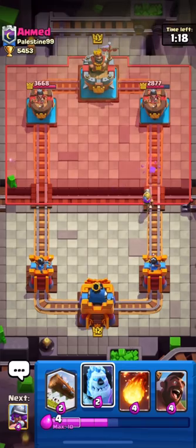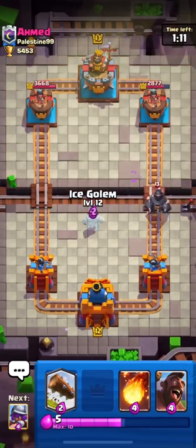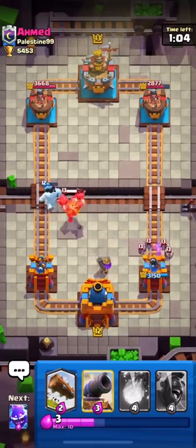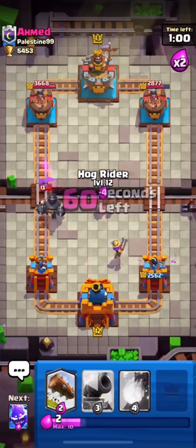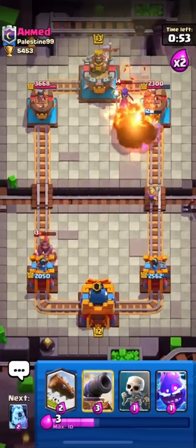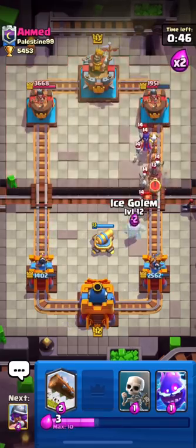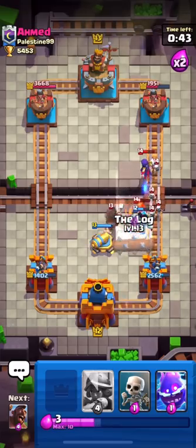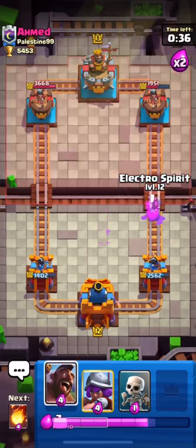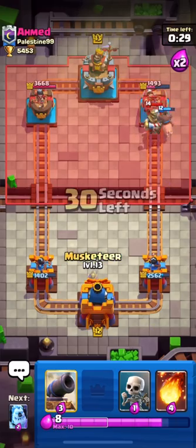I'm low on elixir so I won't send my hog yet — I'll wait for his play. He just put down his mega knight. If I had pushed with my hog I could have been in serious trouble. His bats are dealing damage though. I'll distract his mega knight again — it jumped towards my left tower. Our hog got a couple of shots, which is good, but his mega knight took my tower down to 1402. He'll likely push from the left now since he's got a lot of damage on that side tower.